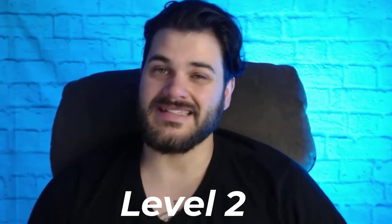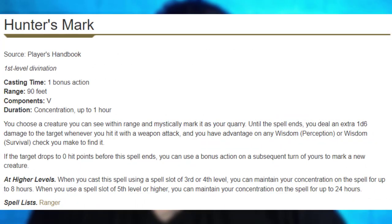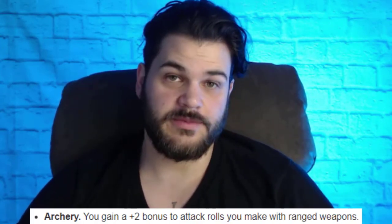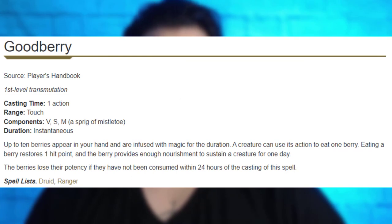At level 2, we're picking up Hunter's Mark, Entangle, and Archery Fighting Style. Hunter's Mark is pretty core — everything about this build is very Ranger-esque in that it's trying to do a little bit of damage multiple times stacked on top of each other. Entangle is just a fight-winning spell, and having 16 in Wisdom gives us a decent save DC throughout our career. Archery Fighting Style is just amazing. I'm also picking up Goodberry, which is just efficient healing — a good use of spell slots at the end of the day.